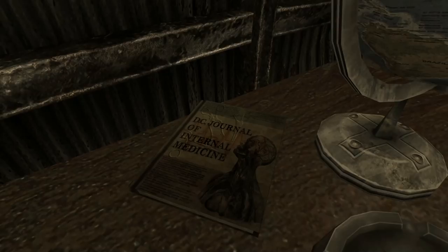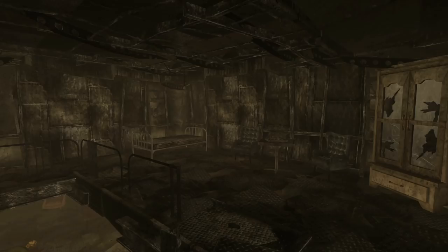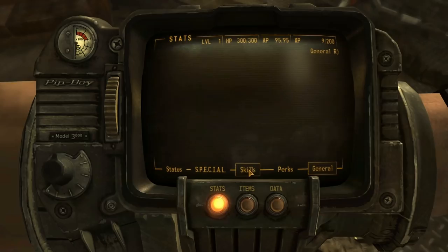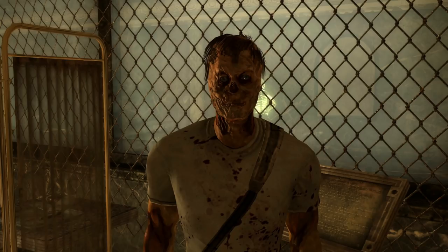Around the house, we can find a few things like a star bottle cap, a weapon repair kit, and even a copy of the DC Journal of Internal Medicine. Inside the fridge, we can find some random irradiated food or drink, which can create some ultra rare items you won't find anywhere else, except maybe Searchlight. Looting the doctor himself has a strange occurrence — when picking up the wasteland surgeon outfit and equipping it and moving to the Effects tab, we can see it lists as Dr. Barrow's lab coat, who only appears in Fallout 3.